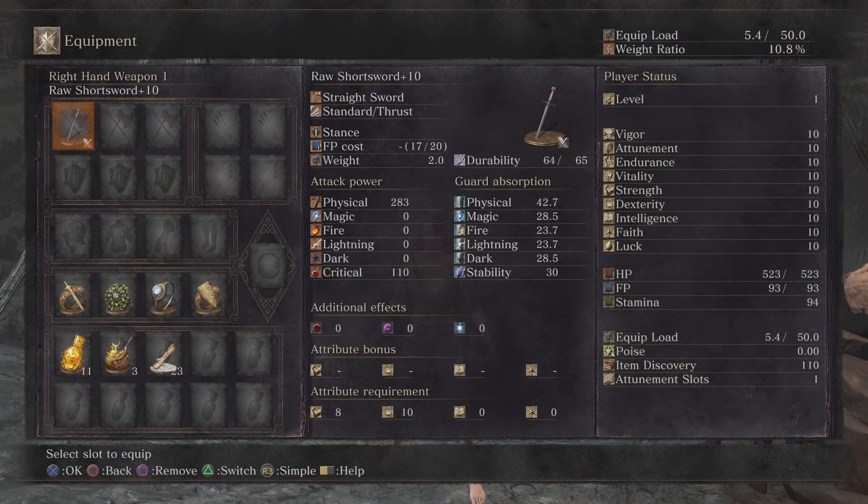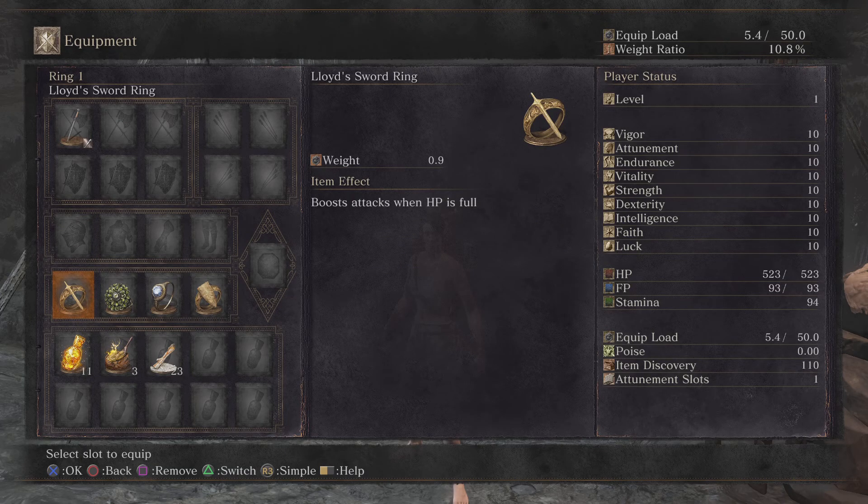Let's look through the gear quickly, like usual. Plus 10 Shortsword. The usual suspects here: Lloyd's Sword Ring, Chloranthy Ring, Flynn's Ring, and a Lloyd's Shield Ring.